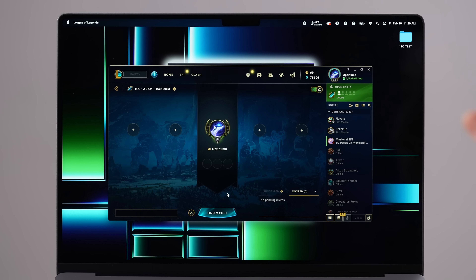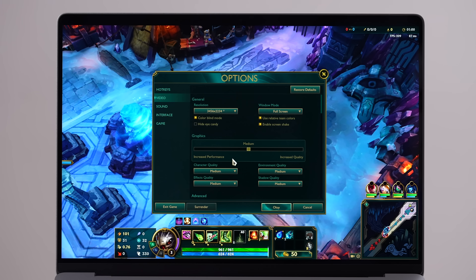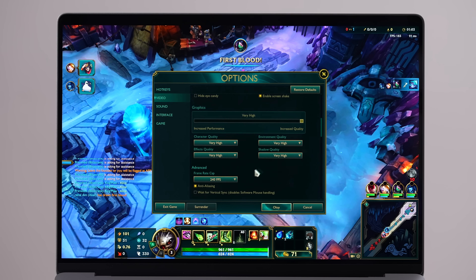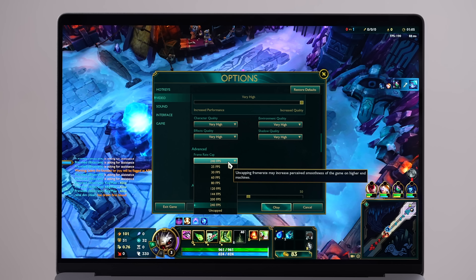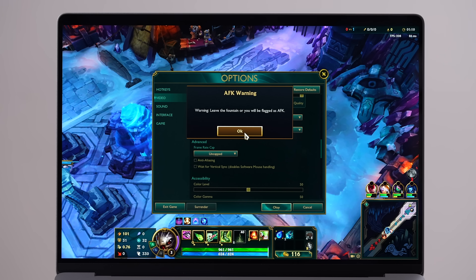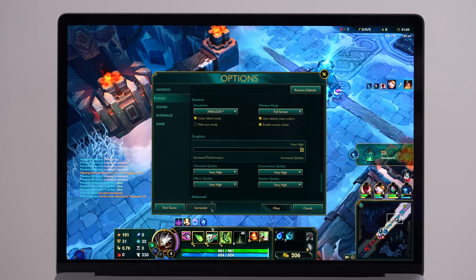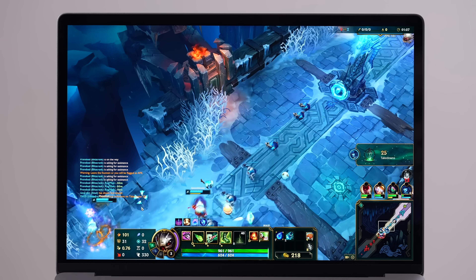Let's start off with League of Legends, which is running under Rosetta 2 — so it is using the CPU to do the translation, it's not fully optimized, but it should kill it with this chip. I've set everything maxed out as high as possible — no frame rate cap, anti-aliasing off, wait for vertical sync off. It's close to a 3.5K resolution.